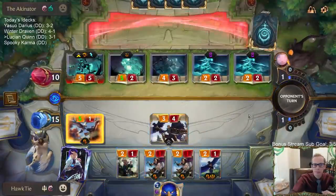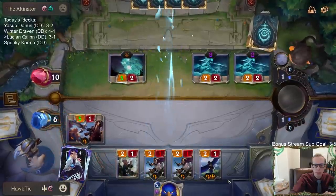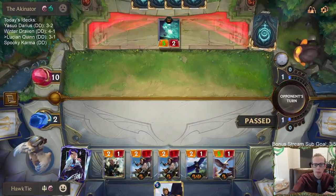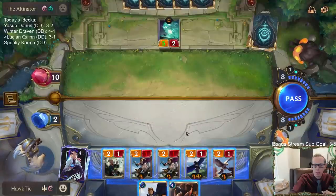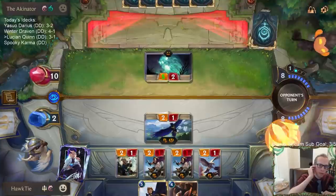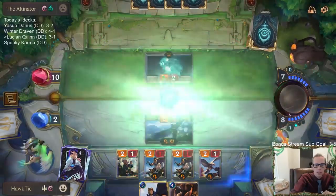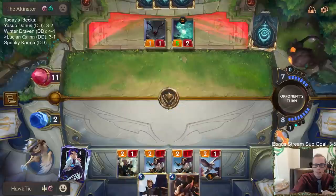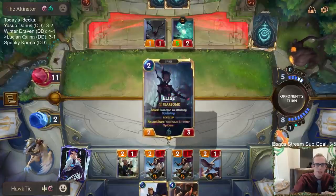I'm down to two. Blocking with Quinn gives me the space to play new Quinn. But it doesn't give me the space - I need to attack with the Valor first. That's an awkward draw. Grizzled Ranger was potentially the worst card in the entire deck to draw. I couldn't cast it here, and it's also just not very good.